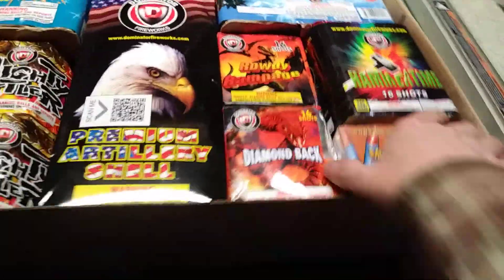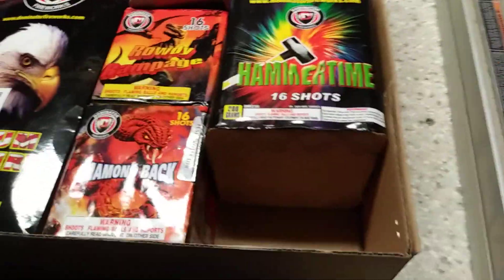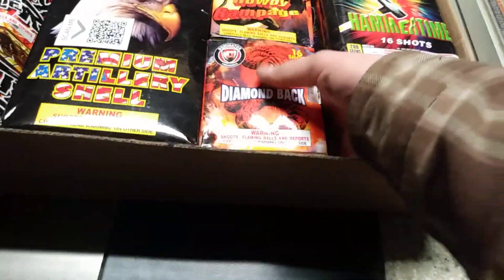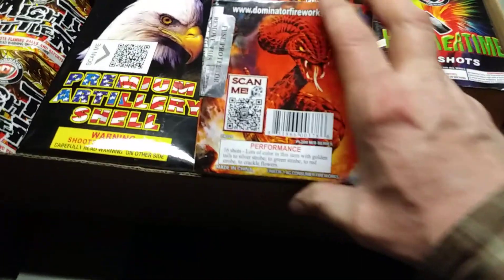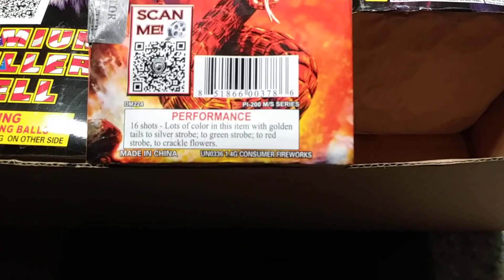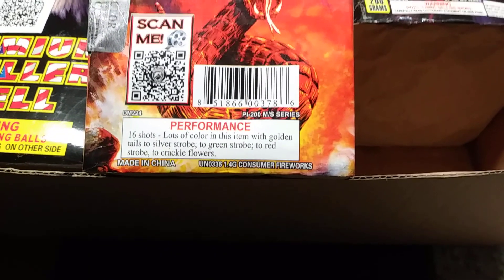We have a hundred-shot Saturn missile battery — you all know what those do. Got a couple of these smaller 16-shot cakes. This one is Diamondback, 16 shots, lots of color with golden tails to silver strobe, to green strobe, to red strobe, to crackle flowers. It should be a nice cake.